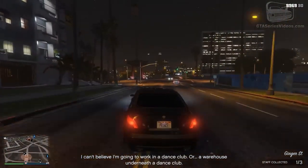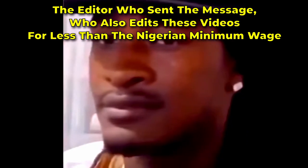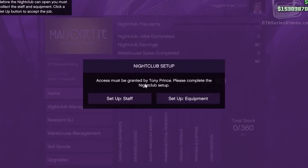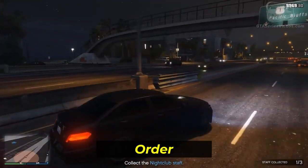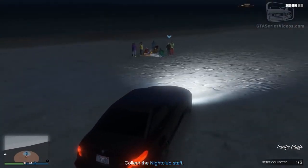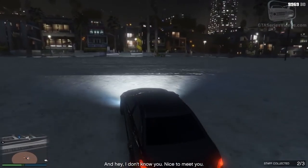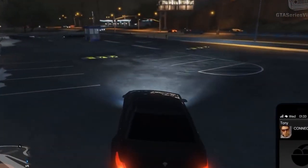So we've bought our location — what do we do now? Well, as with any other business in GTA Online, we have to set it up. There are three setup missions: the staff setup, the equipment setup, and then also the DJ setup. The DJ setup will automatically start after the second setup is done, and you can do them in whichever order you want. All of these are extremely straightforward — usually it's just go to this place and get this person, or go to this place and get this equipment.